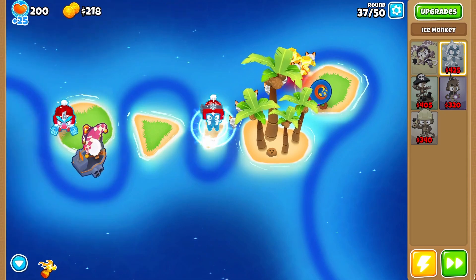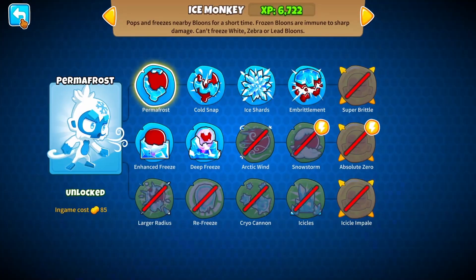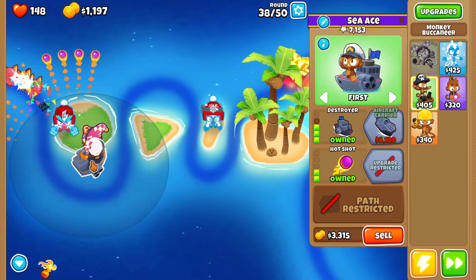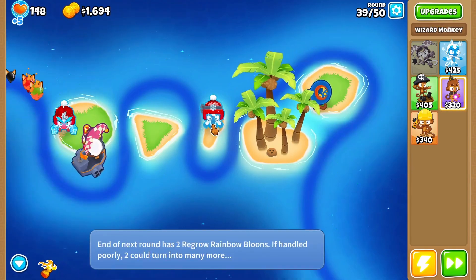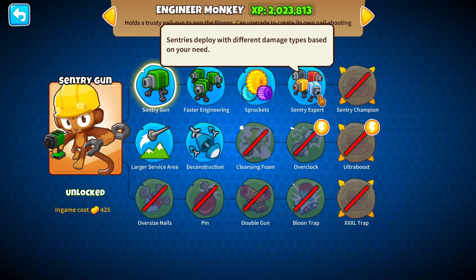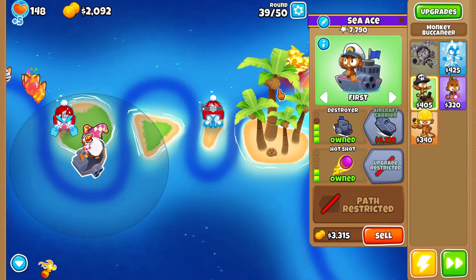Speaking of camo whites — is there anything I can do about that? No, right? I don't think I would have been able to pass this daily challenge without the ice monkey, so that's wild that this is the first one I can do with it, and the first one I'm actually doing with it. That's your only camo detection, right? Because I have this which is just Sentry Expert — what a miracle. I've never run into one where I had to use ice monkey.